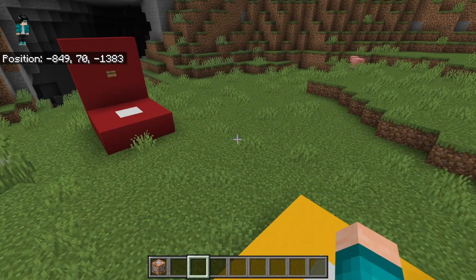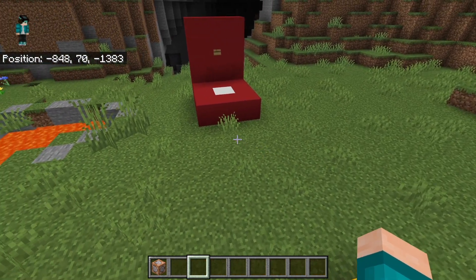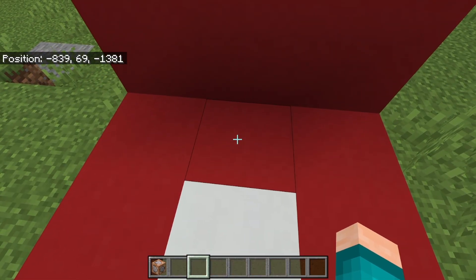Now what you want to do is find the exact coordinates of the area that you would like to teleport to. We're trying to teleport to the red platform, so all you want to do is save down your coordinates. In this example, the coordinates we're going to be teleporting to is negative 839, 69, and negative 1,381.